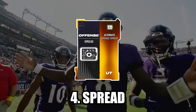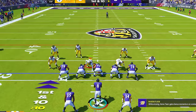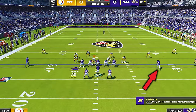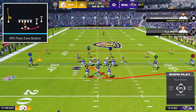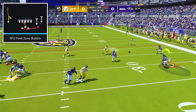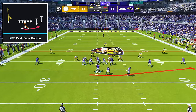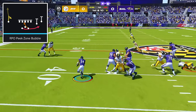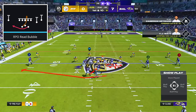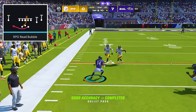Coming in at number four is the Spread playbook. Start in the formation Gun Slot Offset, and make sure you're on a hash with your slot receiver on the wide side of the field. Establish your ground game with the play RPO Peak Zone Bubble. If your opponent doesn't guard the flat, then you can zip it outside to your running back on the motion swing, or if they do guard the flat, don't press anything to hand the ball off to your running back up the middle. You can also mix in the play RPO Read Bubble to do the exact same thing, but in the other direction.